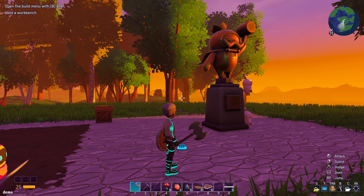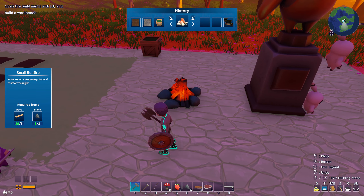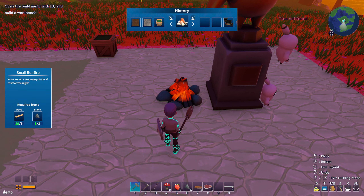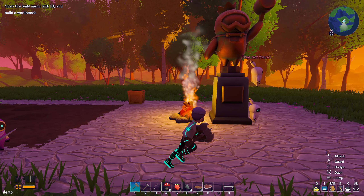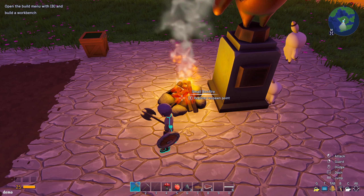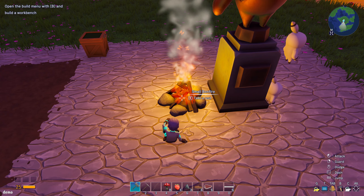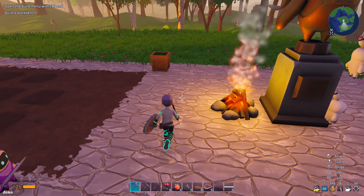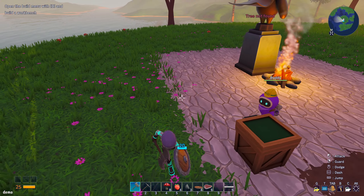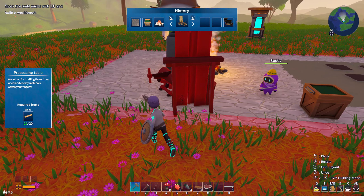We need to get a campfire because the night is dark and full of terrors. We'll put that down and it gives us a little bit of light, makes our life a little easier. And then we can register it as a respawn point. We can actually take a rest and sleep through the night — nobody wanted to be up during the night anyway.